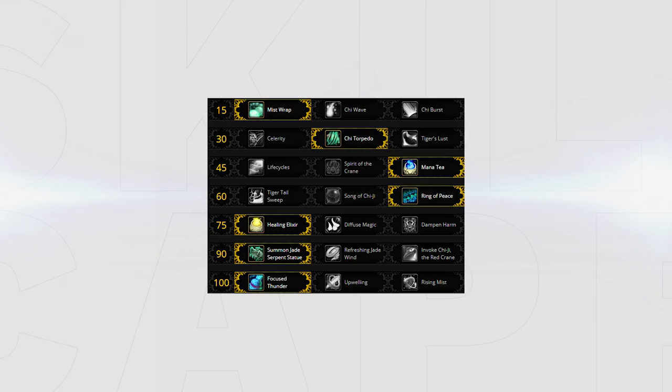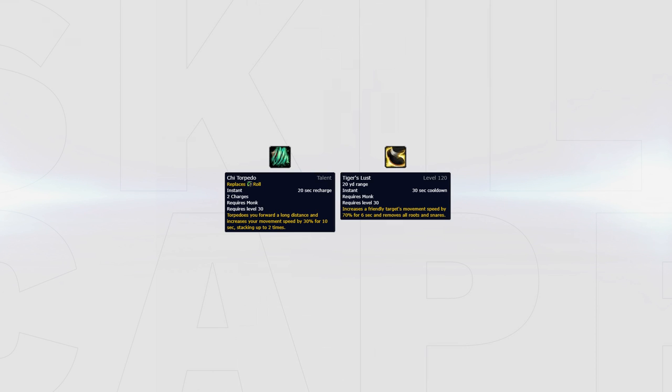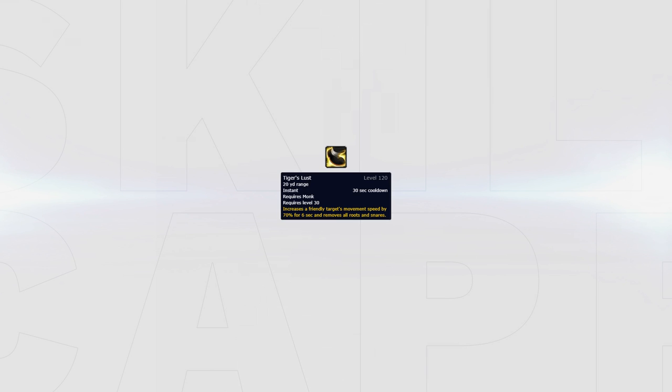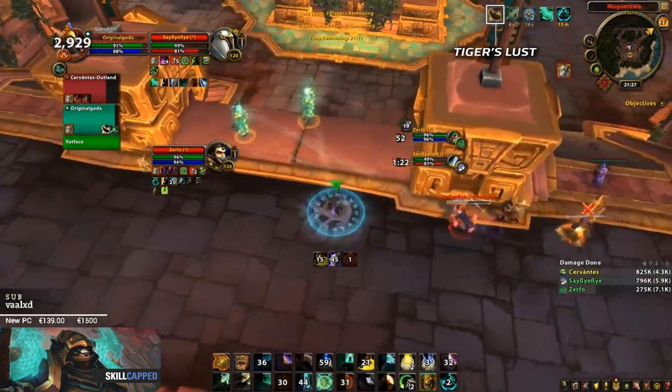Your standard talent build will look like this. Cheat Torpedo can be swapped out for Tiger's Lust when facing a class that can kite your DPS easily, for example a Mage. Tiger's Lust can be used as extra mobility for your teammate by sacrificing some of your own mobility to generate more pressure. Additionally it can also be used for yourself if the enemy team does decide to train you.